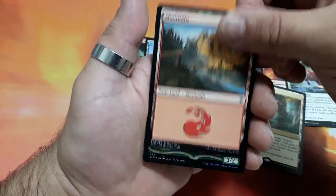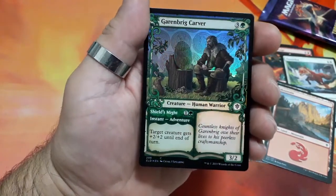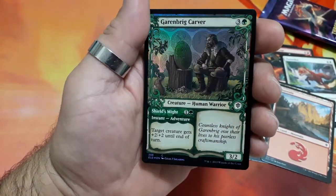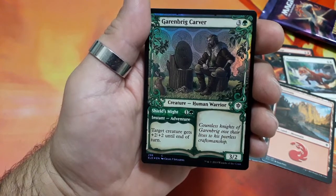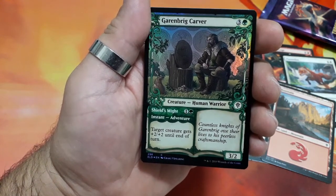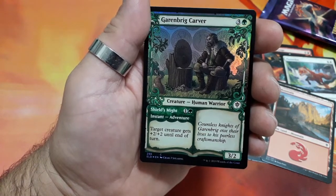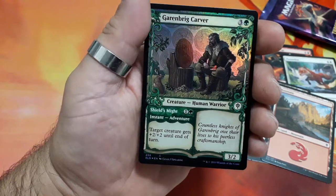And we have a mountain. And we have a foil — a really nice one. Gingerbrave. Four drops. For an instant, target creature gets plus two plus two until the end of the turn. And it is a human warrior. Three two.